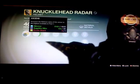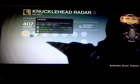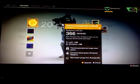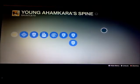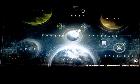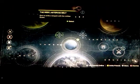And my other Exotics, which is the Mass of Third Man. This is the one I just got this past Friday. Knuckle Head Radar. Oh, there is an add-on where I can add Ascend to the stuff. And a young Ahamakara Spine. But let's get right to the point, guys — let's do this, make my course to the Reef.